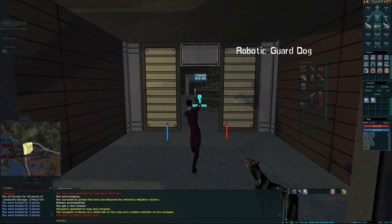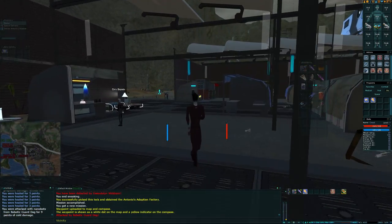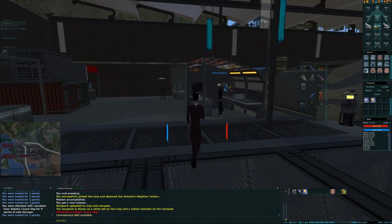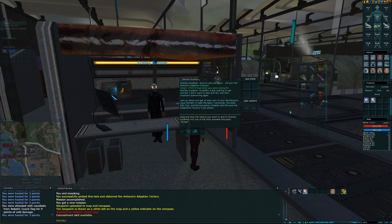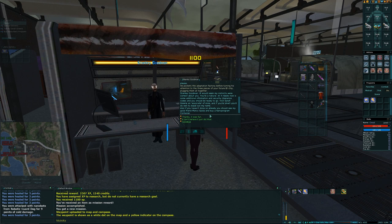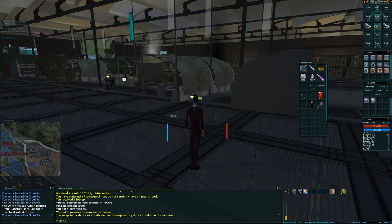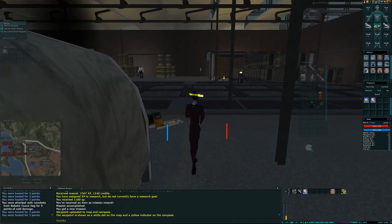Mission complete. The dog will chase you but don't worry — it's usually killed by a guard or gives up. Stanley Goodman, we're back. I think I have what you were looking for. He wants the item we just got plus the other bits of ID card. Doesn't matter what you say to him, it doesn't change anything. Now we've got to talk to Sarah Green and buy some nanos. Hoping there's a heal in there — yes!